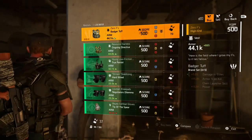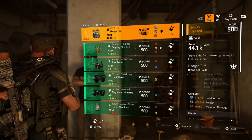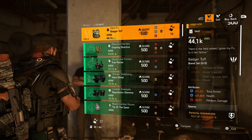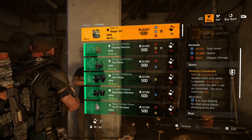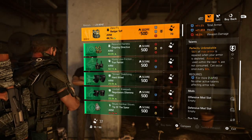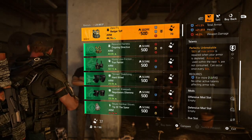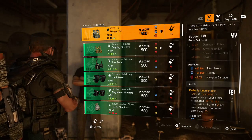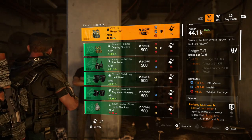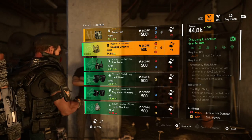Today at the Den, he's got the Zero Fox Chest. Comes with 11.5% total armor, 22k health and 6% weapon damage. Also has the talent Perfectly Unbreakable — 100% of max armor is repaired when your armor is depleted, armor kits consumed within 7 seconds are not consumed, and this can occur once every 60 seconds. Also comes with an offensive mod slot and a defensive mod slot. This Perfectly Unbreakable talent only comes on Badger Tough, so it's perfect for raid builds.